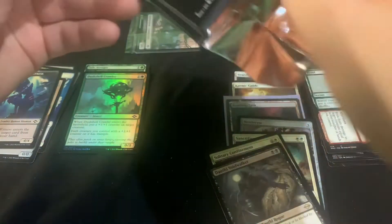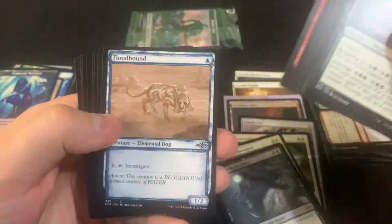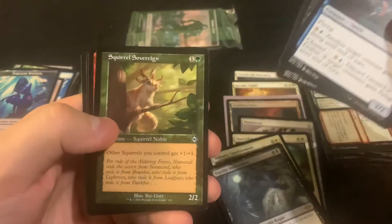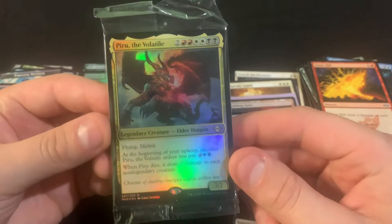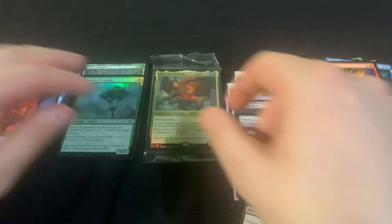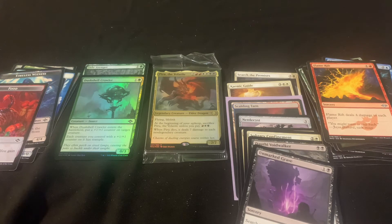Let's see what we can get with this last pack. Unmarked Graves — that one seems more common. Oh no, a Piru — I don't want that one for sure. Well, that's what happens sometimes: you open a Scalding Tarn but you get the equal disappointment of a Piru as your promo. Thanks again for stopping by, and if you could like, share, subscribe, comment, that'd be appreciated. Even just checking out some of the other videos would be awesome. Thanks again, take care, have a good rest of your day, and see you next time — bye!